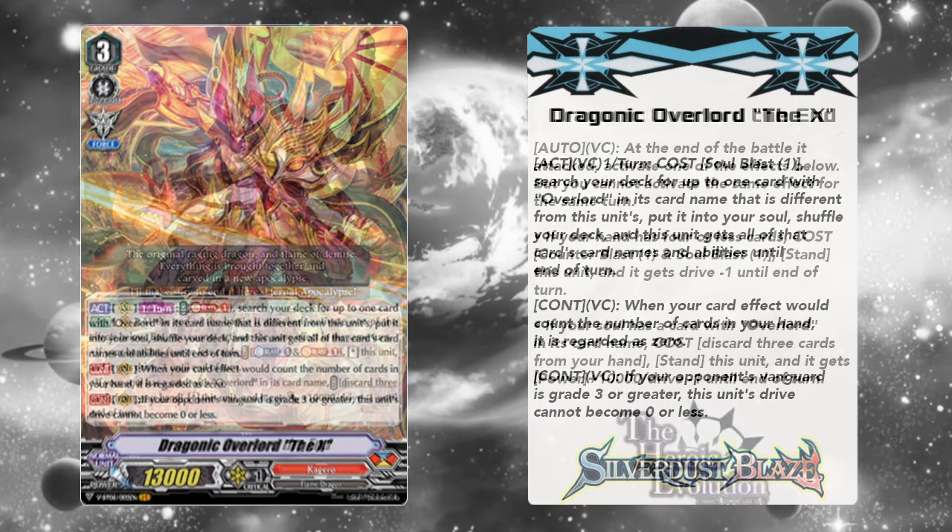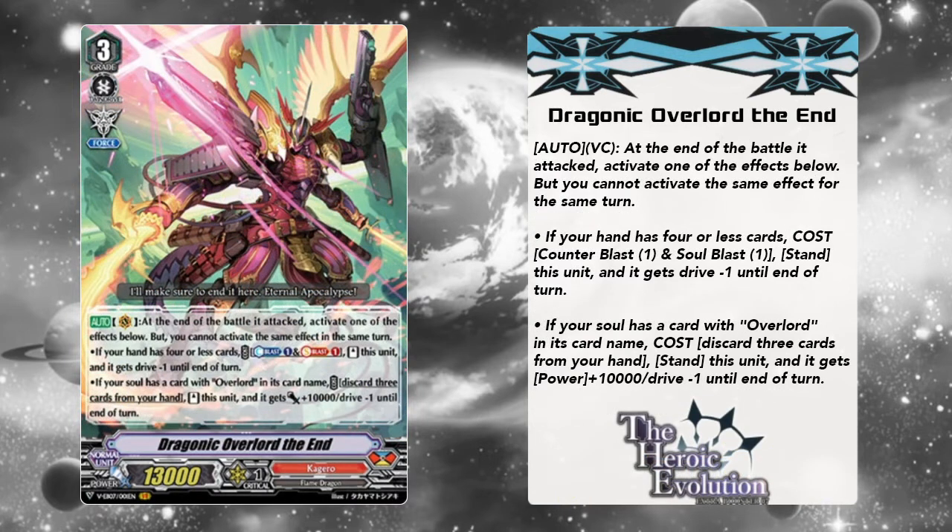Next, we're going to be running 3 copies of The End. You never want to run less than 3 copies of The End, especially since you don't know what your damage check might be — it might be The End itself. If you're really unlucky, of course bump this number up to 4. But you can always return The End back to deck with Tord Cannon, and even the grade 2 that was replaced by Tord Cannon. So with that in mind, 3 is a good number.